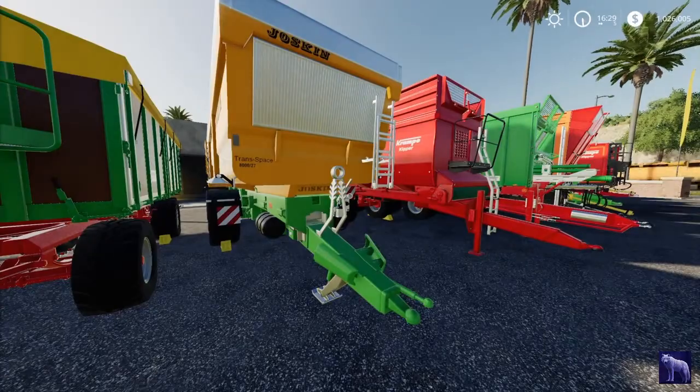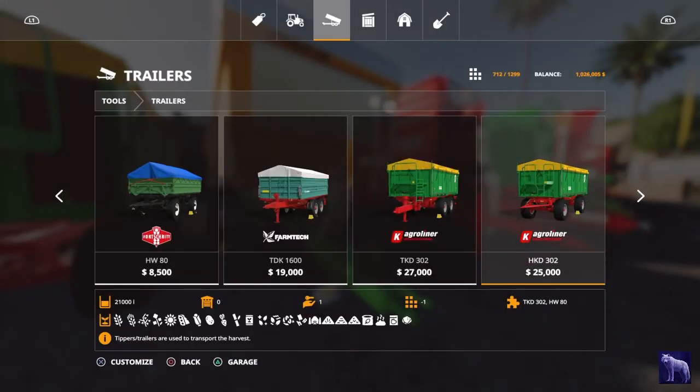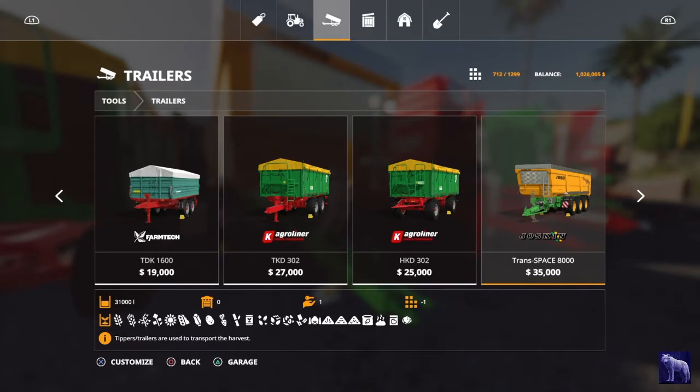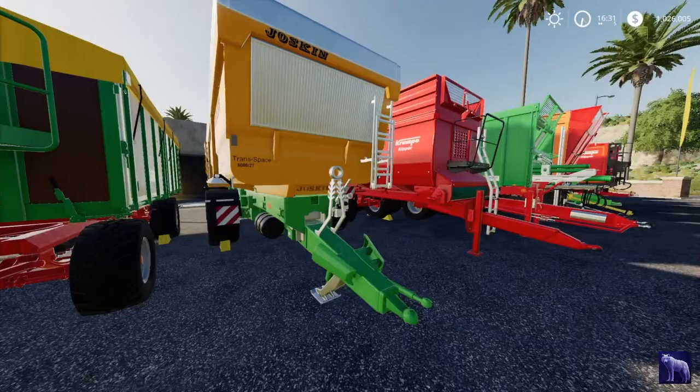This is the Joskin Transspace 8000/27, found right after the K Agri Liners. It's $35,000 base price — a much better deal than both K Agri Liners combined, because you get 10,000 extra liters of capacity for only about $8,000 more. It can hold everything. Michelin wheels add $1,700, making the maximum price $36,700.